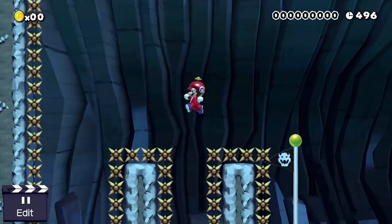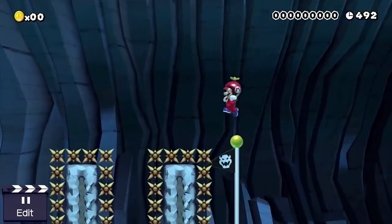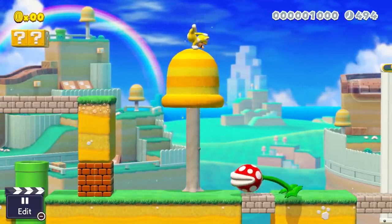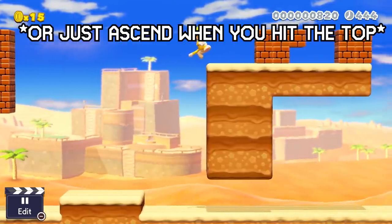Just like New Super Mario Bros. U has its iconic propeller hat, 3D World gets to bring the cat suit to 2D. Just like in the Wii U title, you can use the cat suit to climb walls for a short amount of time and it looks like you can jump directly upwards while you're on the wall.